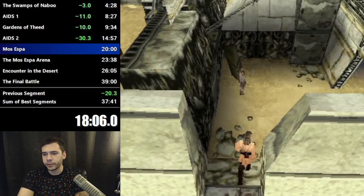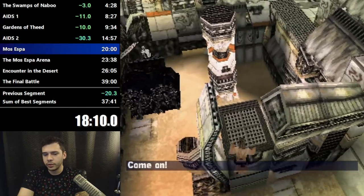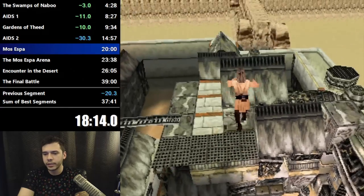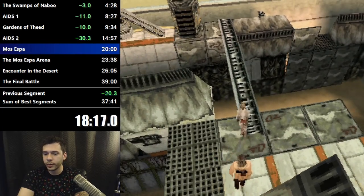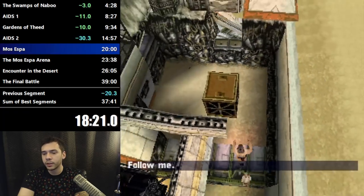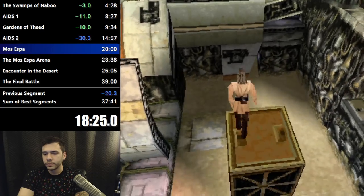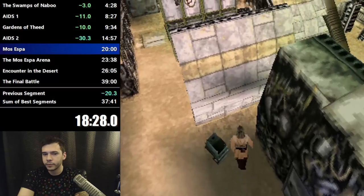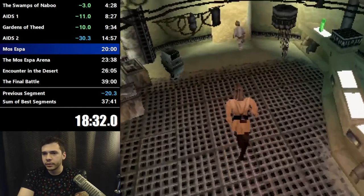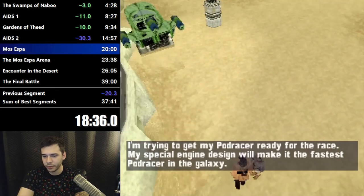Now you get to chase Anakin through a junkyard. He tells you you're awful slow for a jedi, even though you get to this point and have to wait for Anakin — he zips around like a speed demon. If you go on that bridge too soon before Anakin goes over it, you softlock the level. So you gotta wait. It's a platforming section they had to add to this level for some reason.